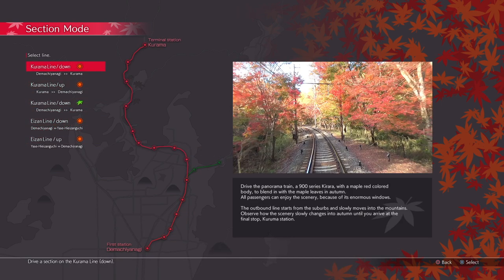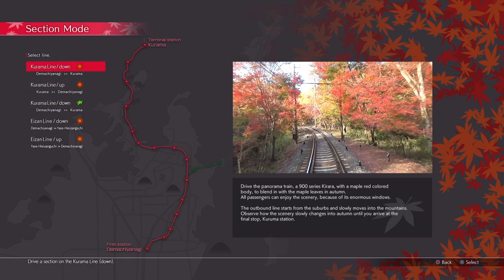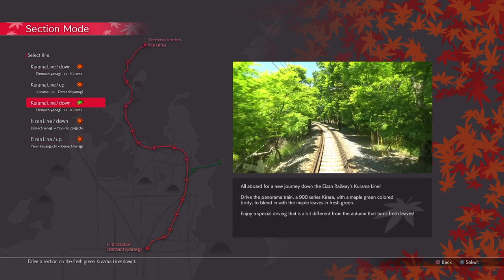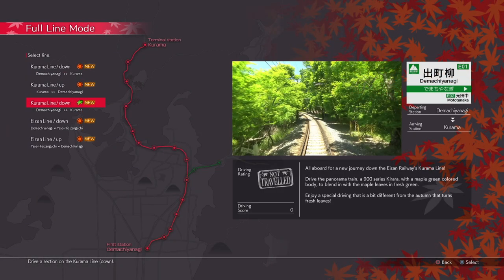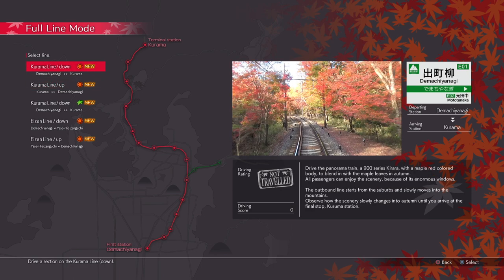Starting with the Kurama line at the top and the Eisen line down, as you unlock those you unlock the rest of the different directions, including one here which is in autumn — these are summer, this one's autumn as you can tell with the leaf next to the description. All those are unlocked now, which means we now have a full line mode available to do the full run of the line.